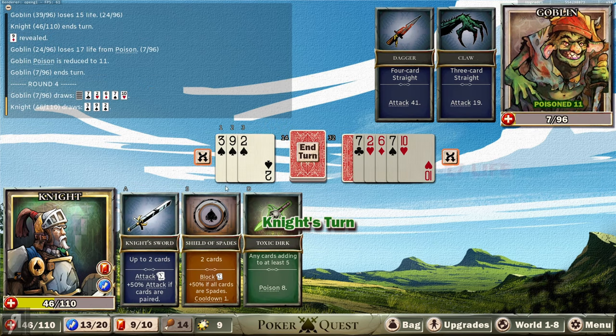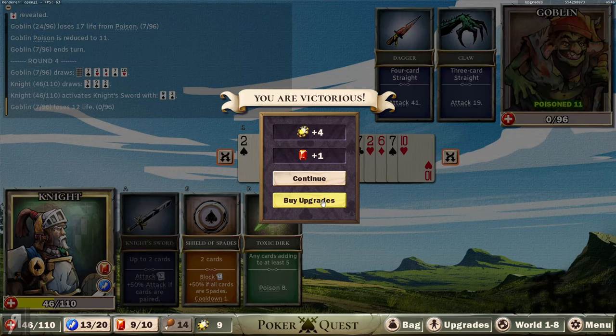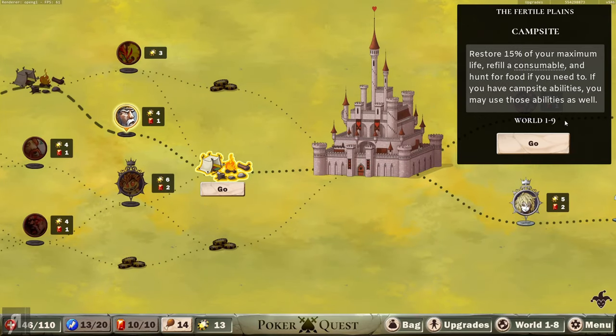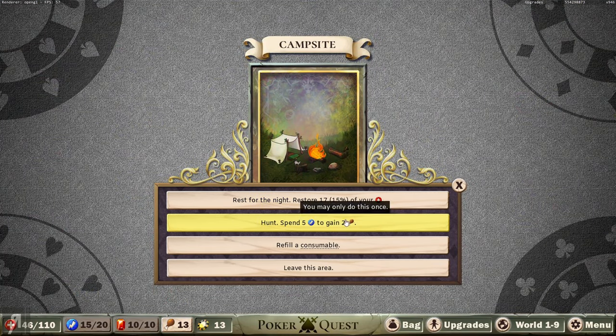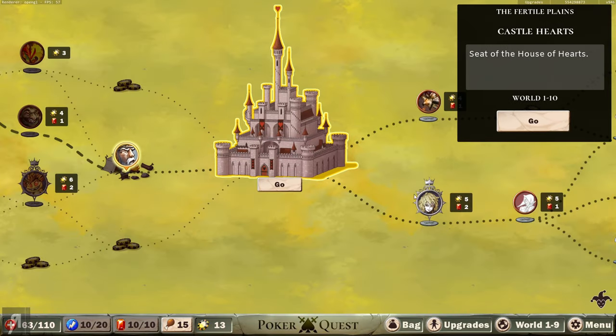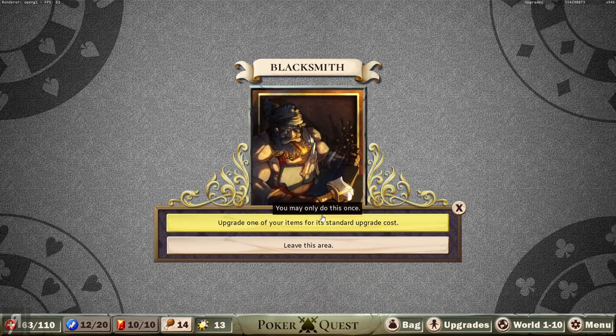Thankfully, I healed earlier, because otherwise we would have had some pretty big issues. I'm probably not going to buy any upgrades right now. Let's go through to the campsite - is that the boss? I'm not entirely sure. Let's spend some energy to get some more food, restore ourselves a little bit, then leave the area. Castle Hearts - it's like a town we can stop at, shop at, go to the castle dungeon and the wizard's tower. I'm going to go to the blacksmith.